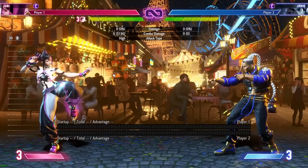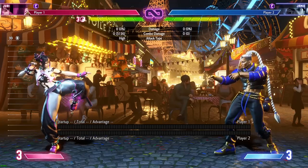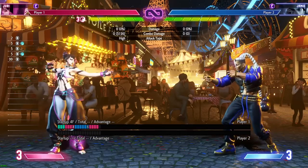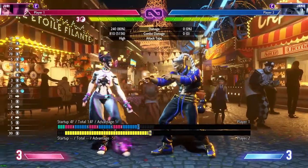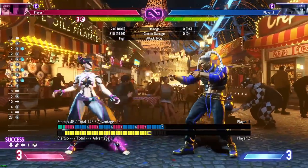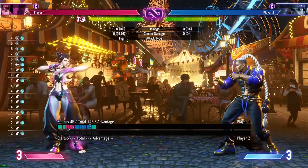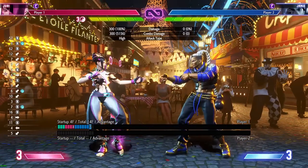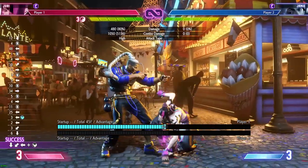Now let's talk about all the buttons she has. Overall, I don't think Juri has a bad button — every button has its place. First off, stand jab (5LP): four frames, you can chain jabs, combo into Drive Rush, it's special cancellable, simple yet effective. Crouch jab is four frames as well and is slightly farther than stand jab, also special cancellable — nothing crazy.